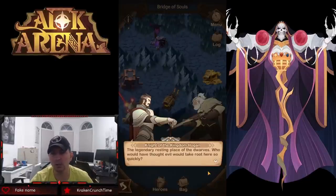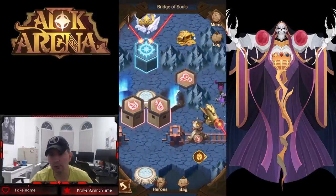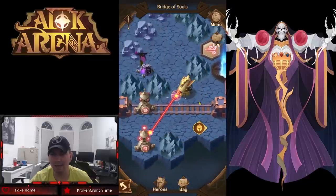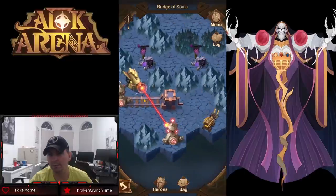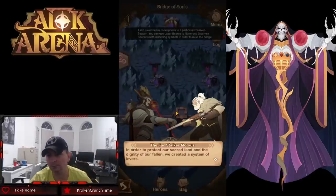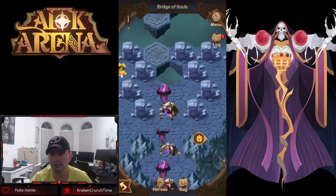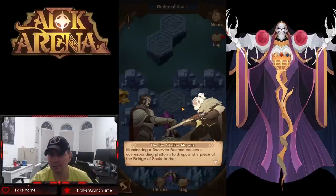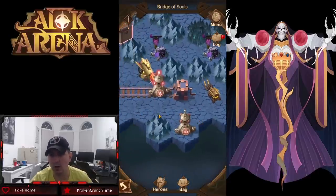It looks like Movis and Hogan are the two heroes the story is based on. Running through here, there are going to be a lot of tricks, traps, and directional elements — looks like a couple of dwarven beacons. We'll slide this beacon over to protect our sacred land. There is a path with corresponding platforms to drop a piece of the bridge. Once all beacons have been illuminated, the Bridge of Souls may be traversed.